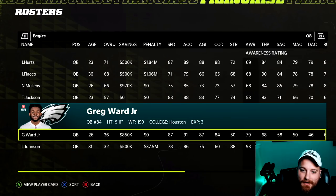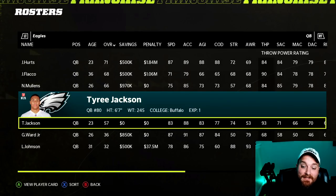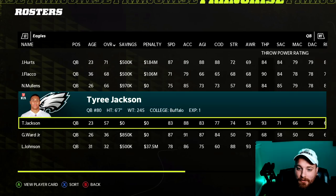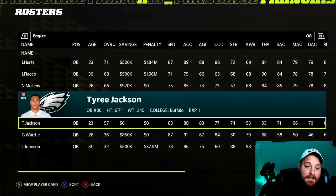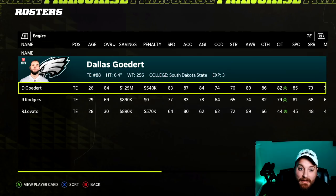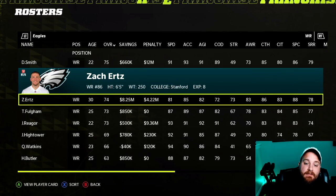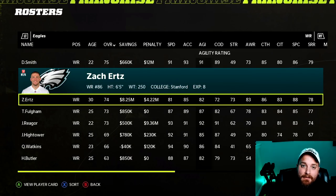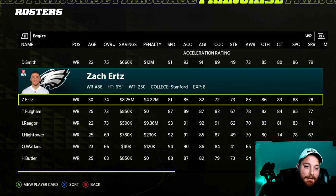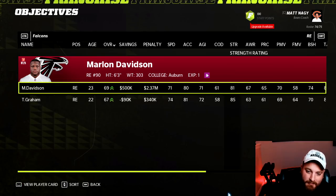For the Eagles, there's not much — Lane Johnson has some passing stats, Tyree Jackson the tight end has 93 throw power for a cupcake squad. But the best practical switch: if you're only using one tight end, go with Dallas Goedert, and then switch Zach Ertz to slot receiver. He doesn't have the speed to win on the outside, but his short route running is solid and his catching is high — he instantly becomes the second highest-rated wide receiver on the Eagles.